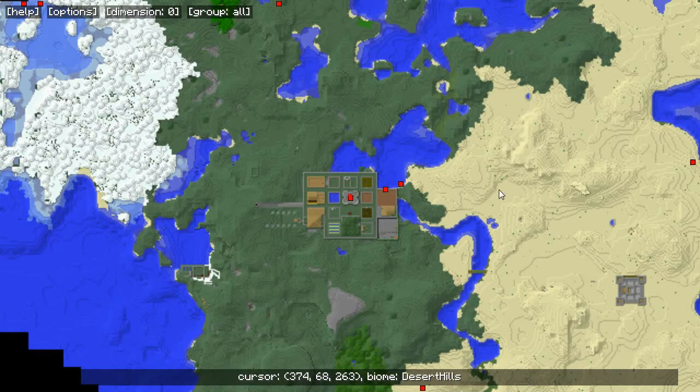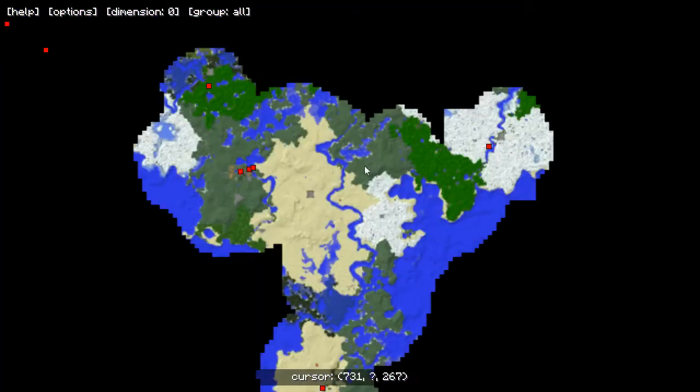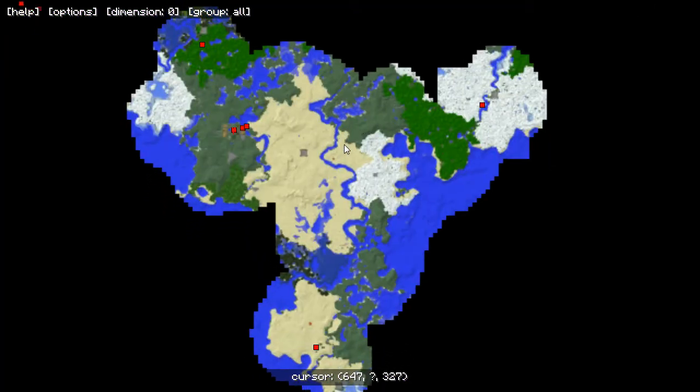Here I've pulled up our map, and I'm looking at where everything is. This is one of the reasons why I really like the MapWriter mini-map. This is our base here, and this is where the end portal is. It is definitely a good distance in the overworld. I could run there, but it'll take a while.